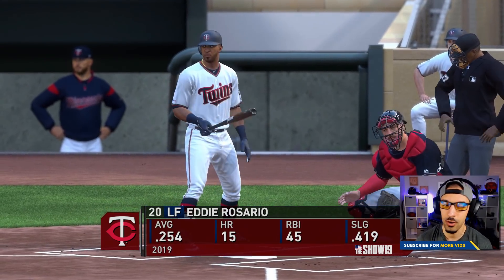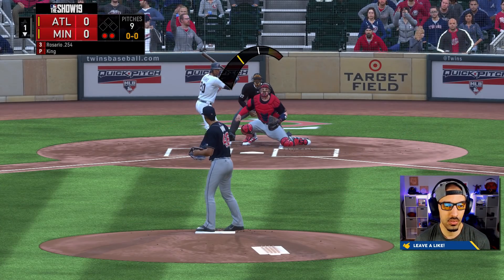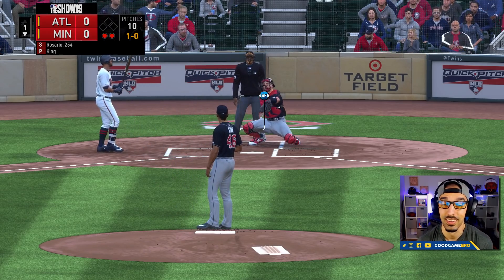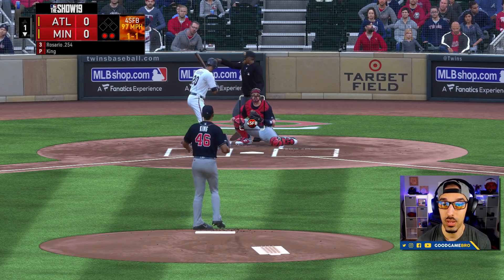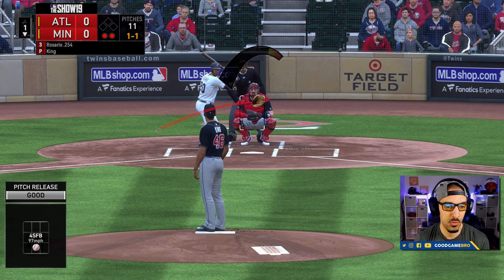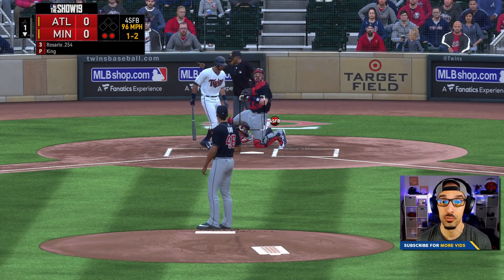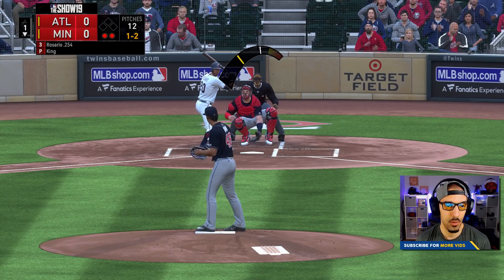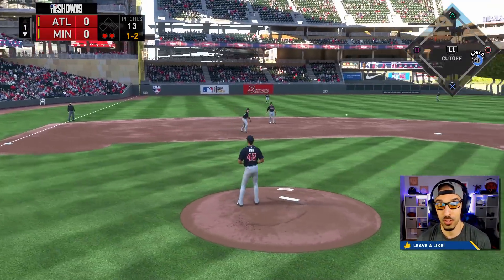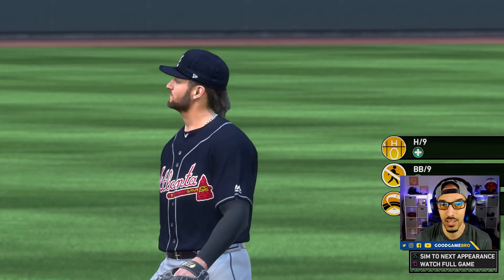Eddie Rosario's up. He's got pretty solid home runs and RBIs this year. We have to get a strikeout if we want to complete the challenge. Even though he's a lefty, he's batting an insane number against left-handers. We miss on the first strike again. Going 1-1 count, trying to get ahead. We got him swinging on a bad one — we're in a good spot, 1-2 count. He got a hold of that one. We're not going to pass the challenge, but still, we didn't give up a run. We just didn't get the strikeout either.